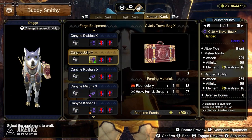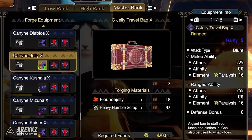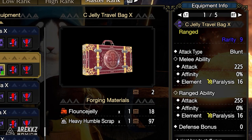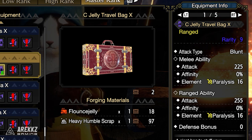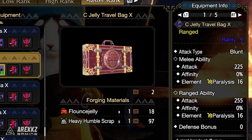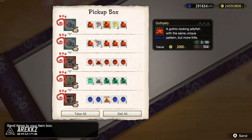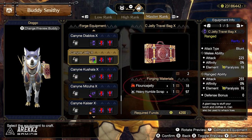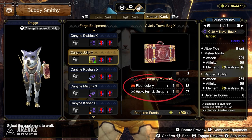If you want to go paralysis, then the best option will be the Jelly Travel Bag X. This has the highest paralysis status as well as very good ranged attack, which will be the focus of this build, so we're capitalizing on the higher attack here as well. To get this one you will need to send your Meowcenaries out to areas with shiny fish icons. Once they return they will have a chance to get the Flounce Jelly, which is required to craft this weapon, and once you have obtained at least one it will appear in the armory for you to craft.